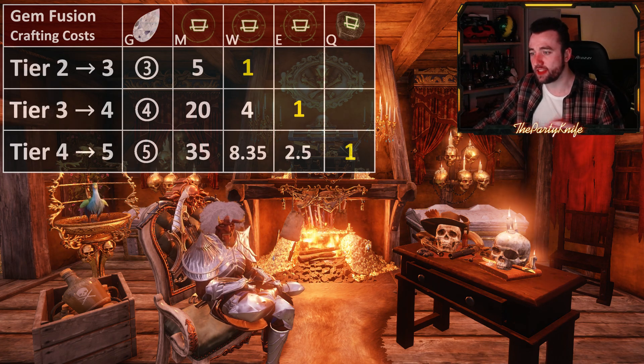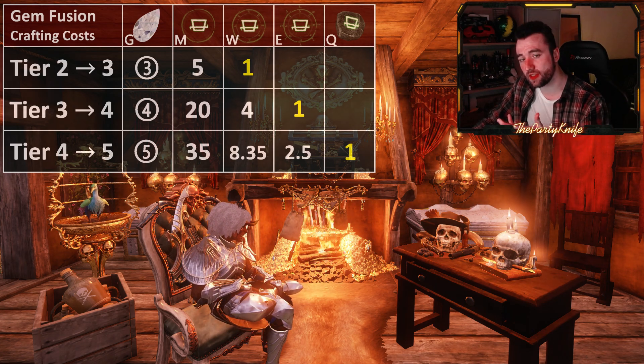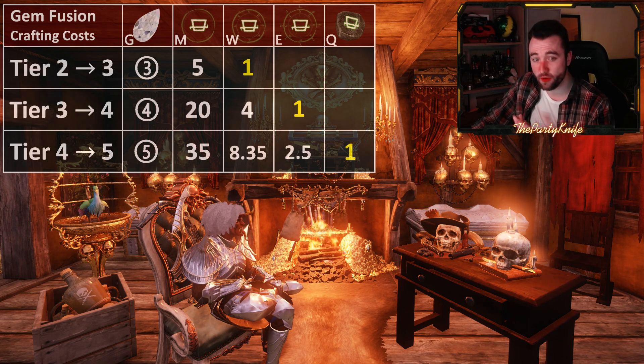So just something to keep in mind, since this is really important when you're looking at prices. What is worth purchasing? Is it better to purchase moats, wisps, essences, or quintessences? And this will obviously vary from server to server and from time to time.